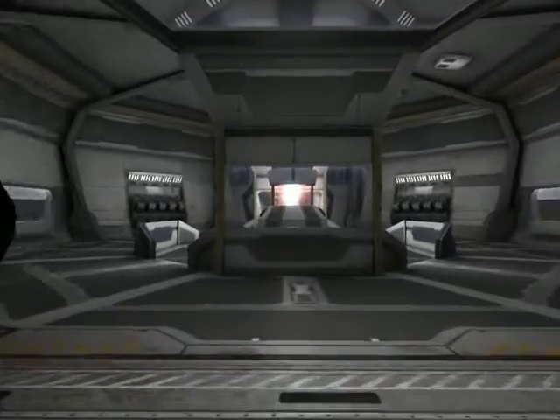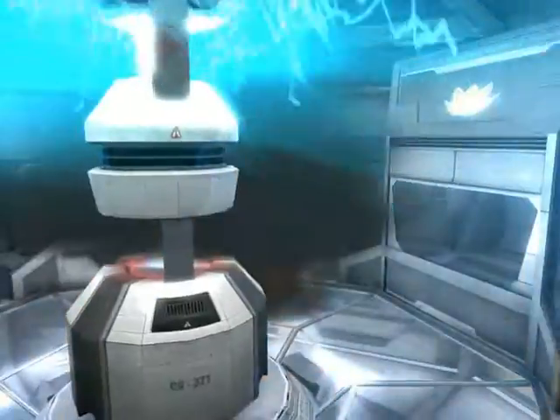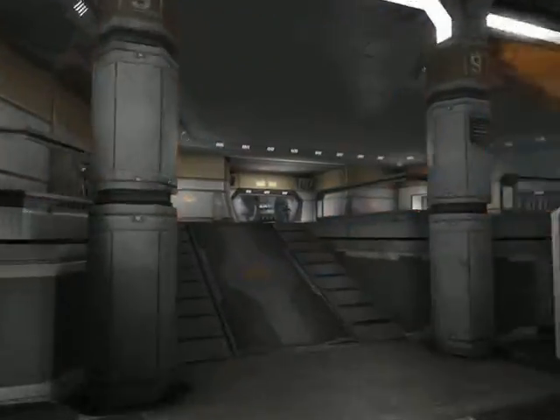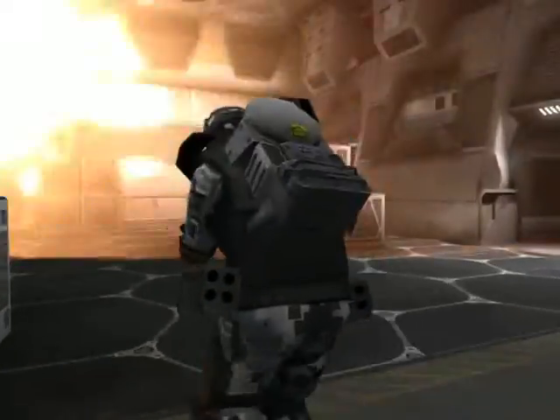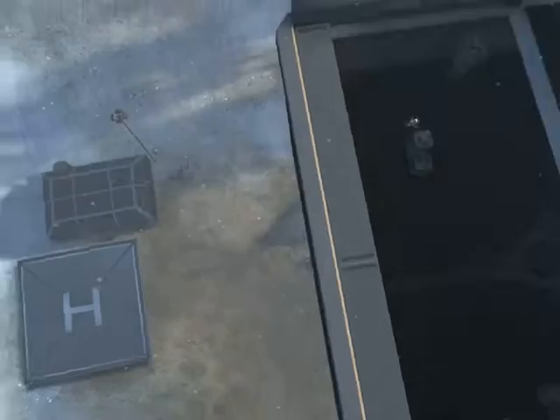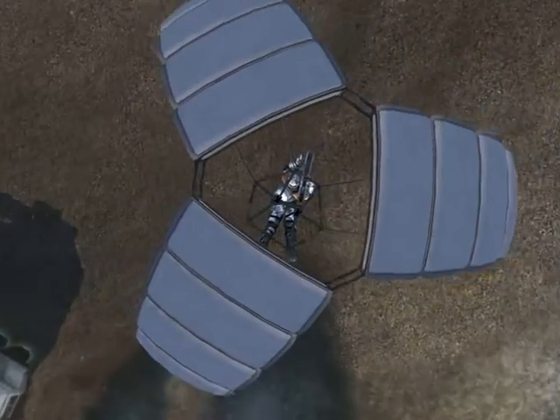You now have access to the reactor core. Once the core is destroyed, you will have a few seconds to abandon the Titan before it explodes. This concludes the training program. Good luck on the battlefield.